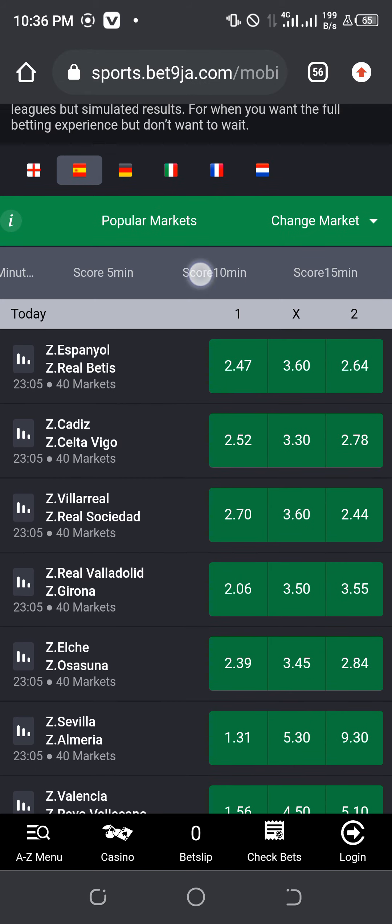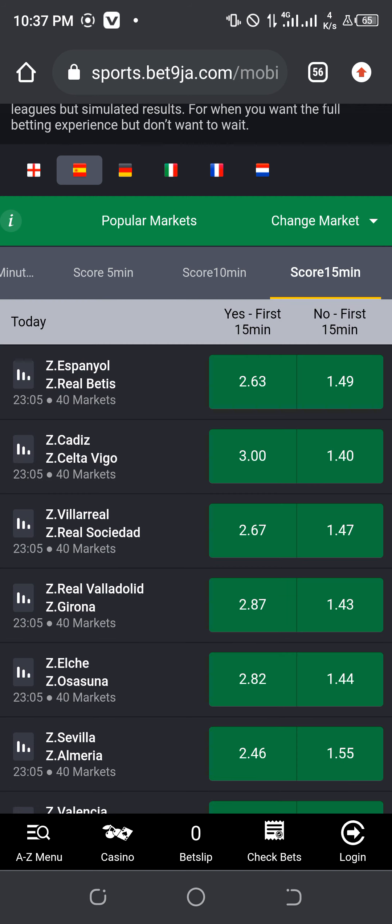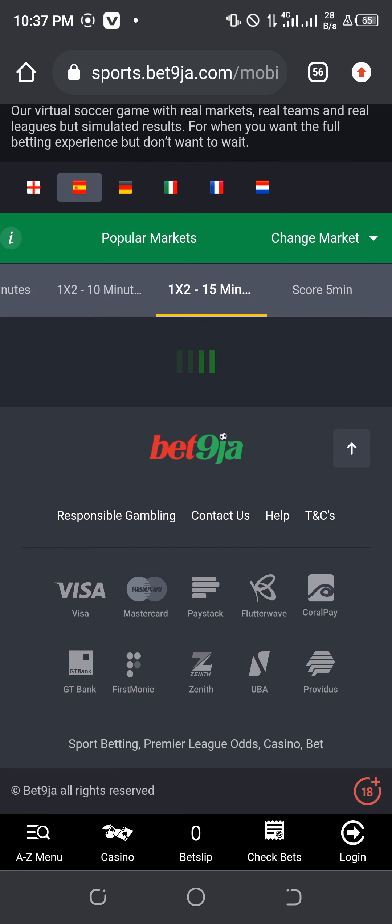The tricks I'm telling you about use the 15-minutes call strategy. That is what you use to get over 1.5. The 15-minutes call has two versions: the first option has three choices — home win, draw, and away win. The second option has only two choices: they're going to score in 15 minutes, or they're not. I'm using the first option. Pay attention to how to use this to get over 1.5.